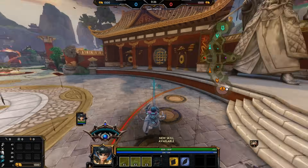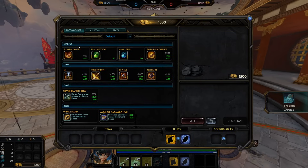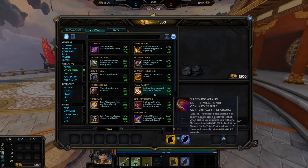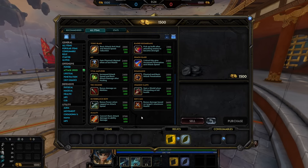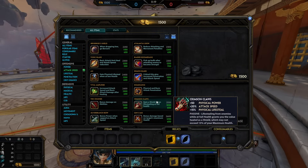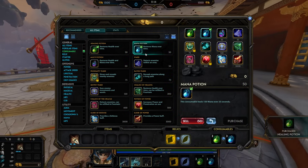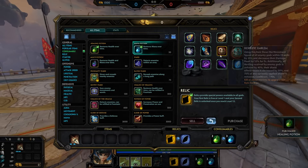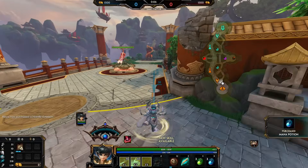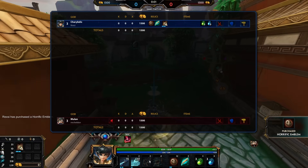So if you don't know, there has recently been a buff with Charybdis on her 2, which instantly gives a lot more protection reduction. Her 3 is the main one — her 3 is just obnoxious. It's the worst item but that's three times on Charybdis, so we're gonna try it out here today.